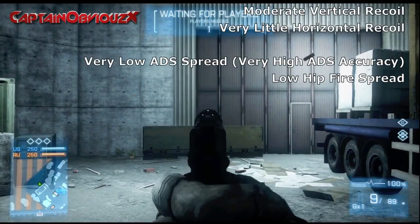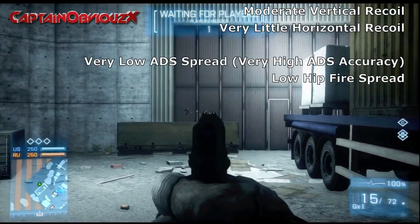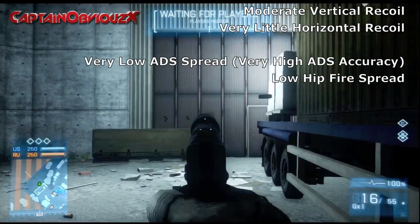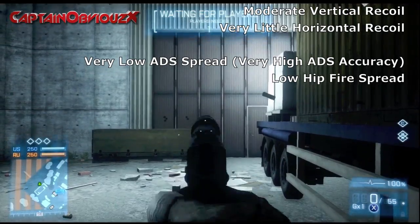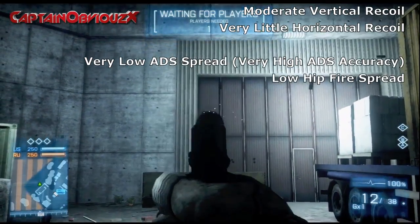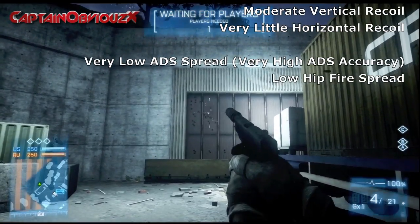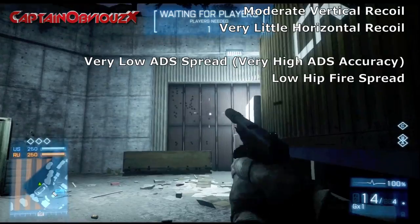There are only a few minor changes between the suppressed and unsuppressed versions of the MP443. Vertical recoil on the suppressed version is less than on the unsuppressed version. Your ADS spread is actually lower on the suppressed version as well. Hipfire spread is what changes mainly — the unsuppressed version has slightly less hipfire spread than the suppressed. So hipfire with the unsuppressed and ADS with the suppressed for better control and accuracy.